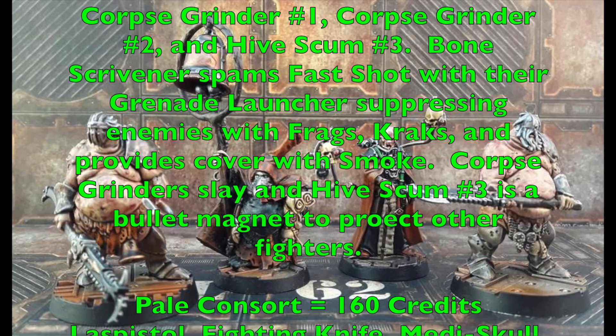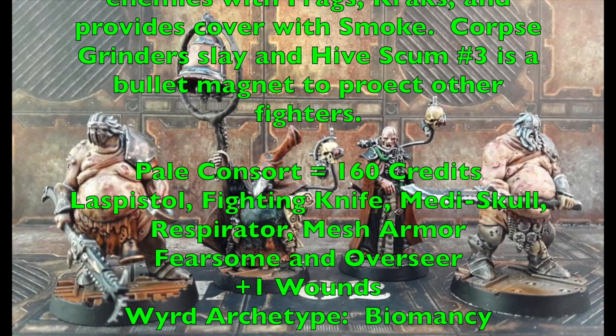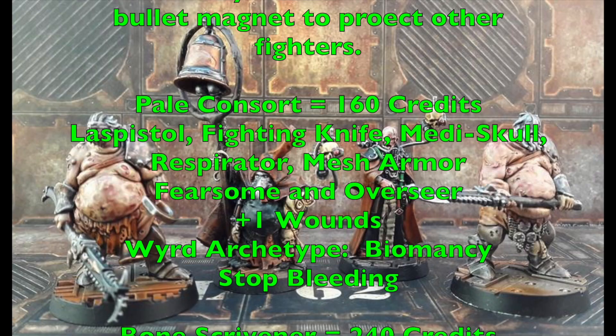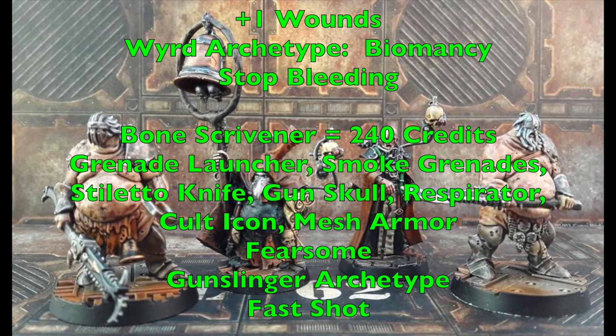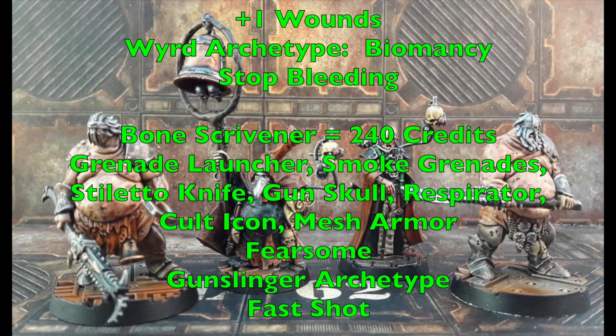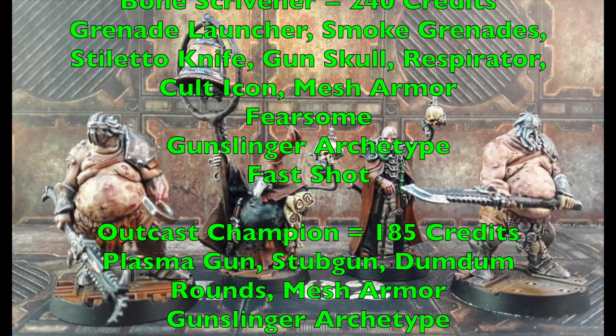The Pale Consort costs 160cr with laspistol, fighting knife, photo-skull, respirator, and mesh armor, with Fearsome and Overseer abilities. They get +1 wound from Nurgle corruption. Give the Pale Consort the Wyrd archetype to use the Biomancy discipline's Stop Bleeding ability, which removes flesh wounds from fellow gang members. The Bone Scrivener costs 240cr armed with a grenade launcher, smoke grenades, stiletto knife, gun-skull, respirator, cult icon, and mesh armor with Fearsome. Give this character the Gunslinger archetype with Fast Shot so they can shoot twice with the grenade launcher while the gun-skull follows up with two additional shots at the same target.